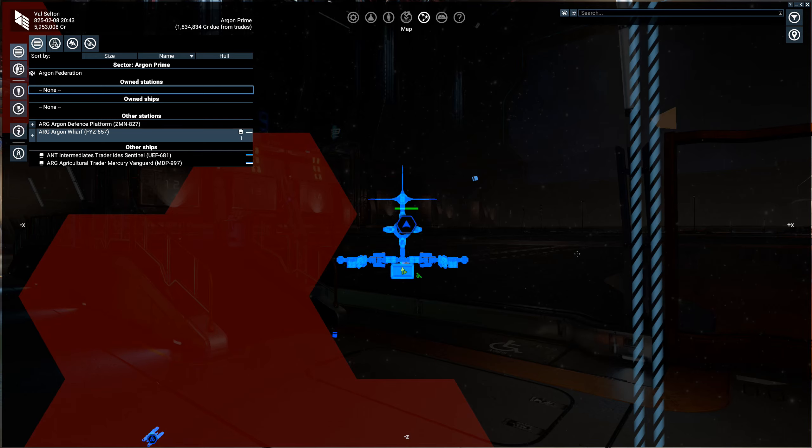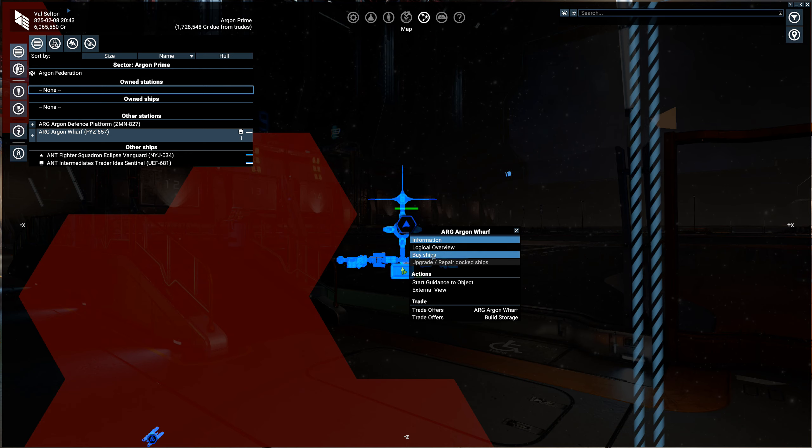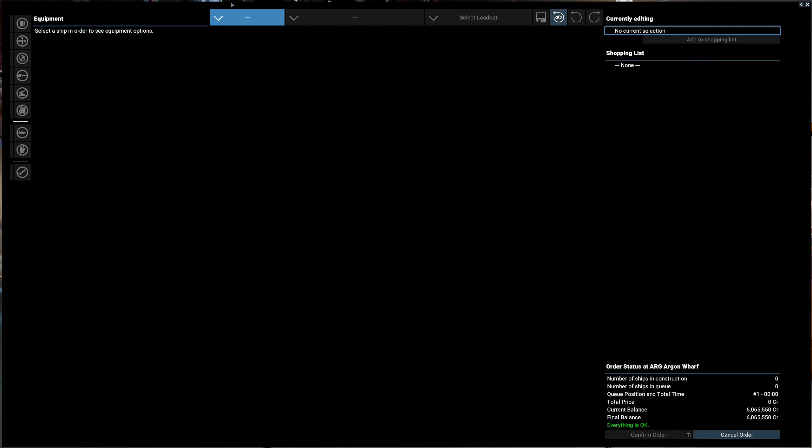Hey everybody, welcome back to some more X4. Today we're going to upgrade our ship to the Cerberus. The Cerberus, while not as popular as the Nemesis, is a pretty popular frigate in X4. It can be built at the Argon Wharf - you will need to be a friend of the Argon in order to do it. So let's take a quick look at this. This is my first time building a Cerberus actually.